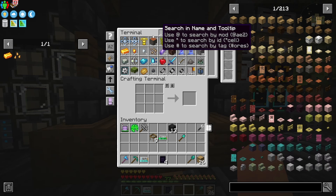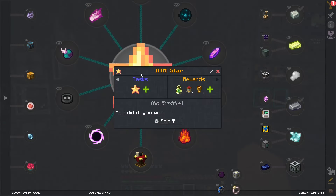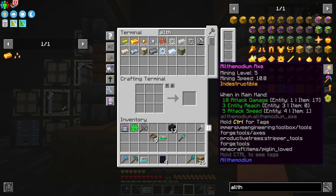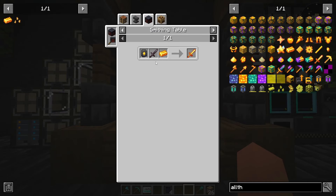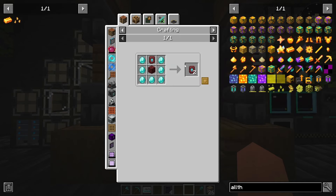All the modium is a very important thing to have towards getting the ATM star. The first thing we can do is upgrade our tools and armor - these are indestructible tools with great mining speed, attack damage, and everything - better than netherite. We'll have to upgrade to netherite first, though.